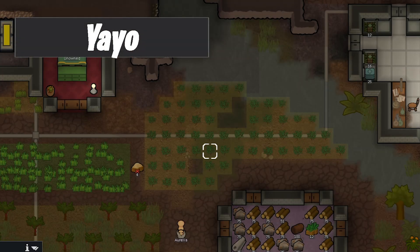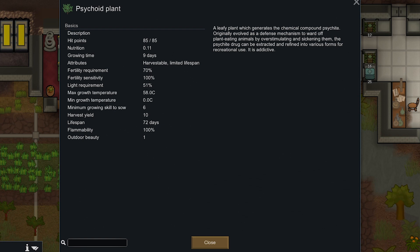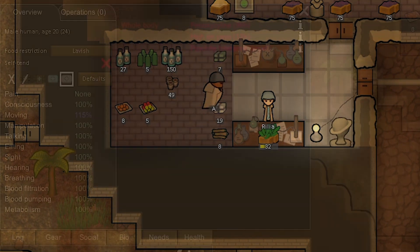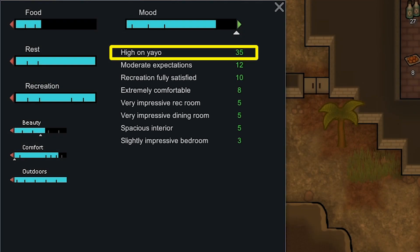Yayo — that's how I'm pronouncing it. It's very fast to produce and less dangerous than Flake, and this is where the argument comes in: do you prefer Yayo or Flake? While Yayo makes a little less money or is slightly less profitable than Flake, it's not as dangerous to have sitting around. Yayo is also better for colonists with lower crafting skill, so it means they've got more room to grow.